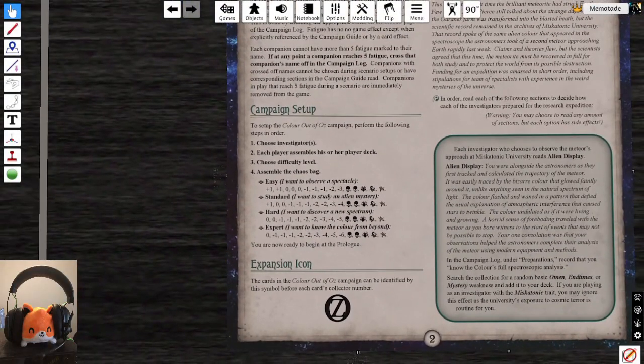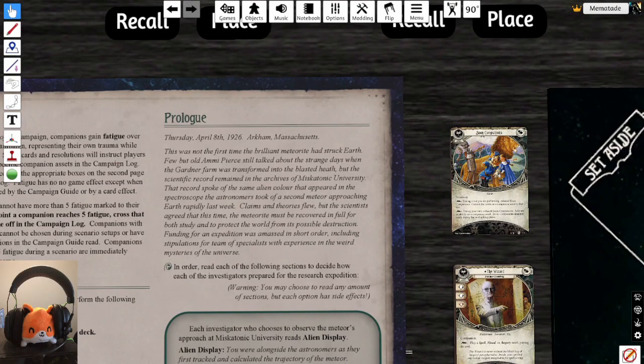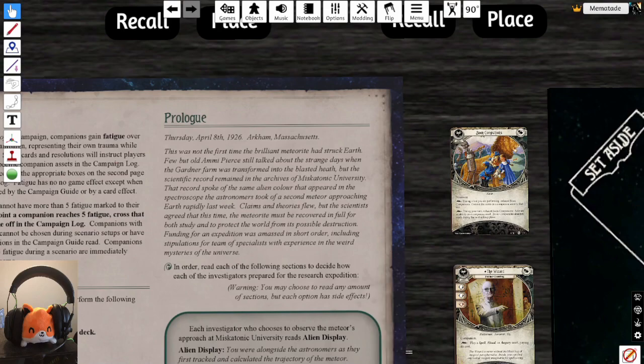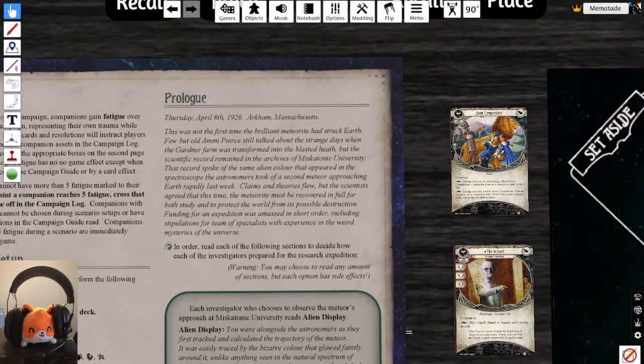The prologue: Thursday, April 8th, 1926, Oracle, Massachusetts. This was not the first time a meteorite struck Earth — old Ammi Pierce still talked about the Gardener farm and the blasted heath. The scientific record at Miskatonic University reflected the same alien color that appeared in the spectroscope. Astronomers confirmed a second meteor approaching Earth; scientists agreed this meteorite must be recovered for both study and to protect the world. Funding was raised for an expedition requiring specialists with experience in weird mysteries.